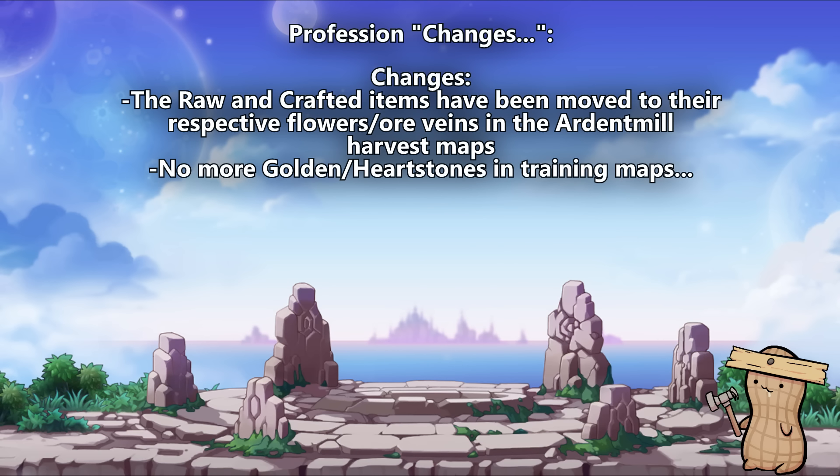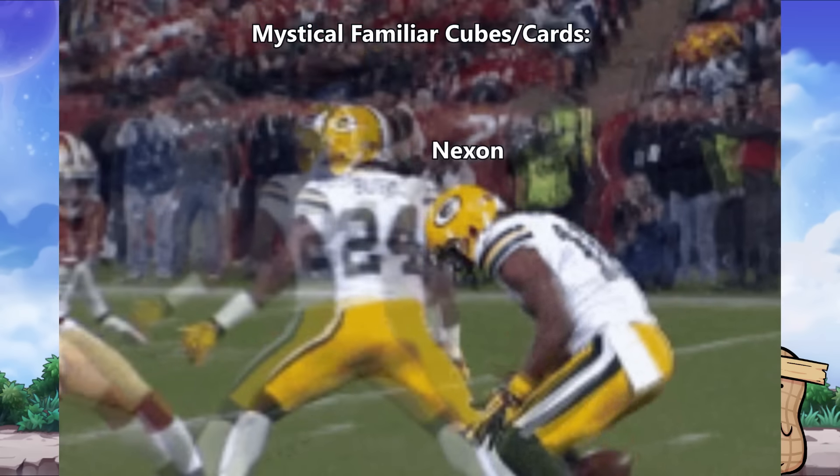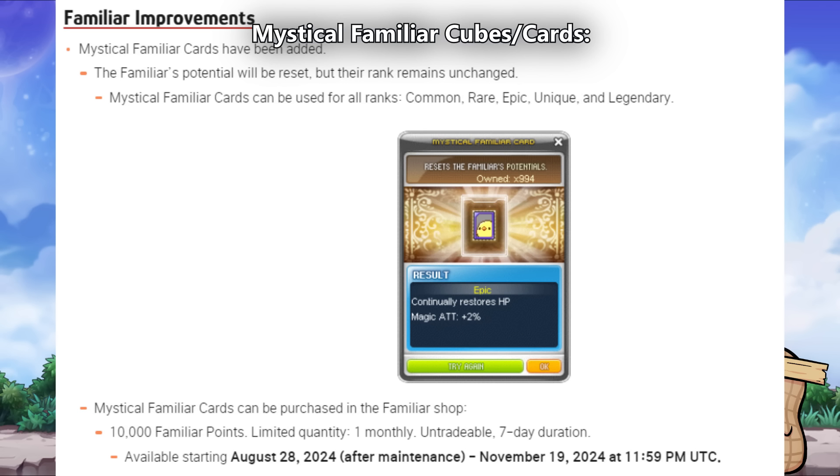The next changes are to the profession skill system. The harvestable flowers, ores, and training maps are no longer there — both the craftable and raw items have been moved to the Ardent Mills harvesting maps. And now for a big change everyone was looking forward to that Nexon dropped the ball on: the addition of mystical familiar cubes. I'm not going into detail as it's literally the most worthless and redundantly added item ever. Please refer to Thumseys' video linked in the description — he hammers every point much better than I could.